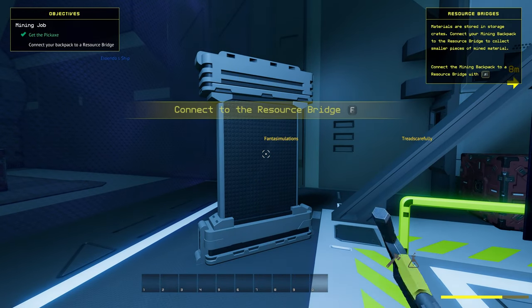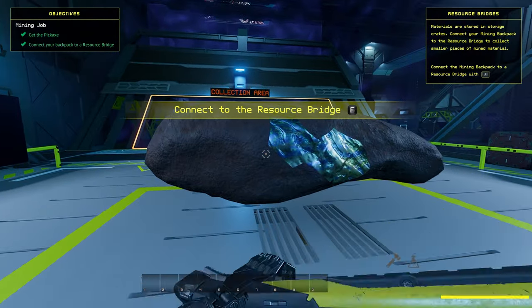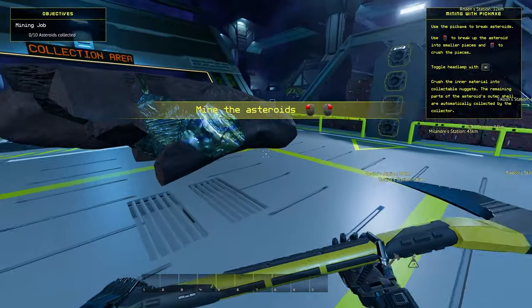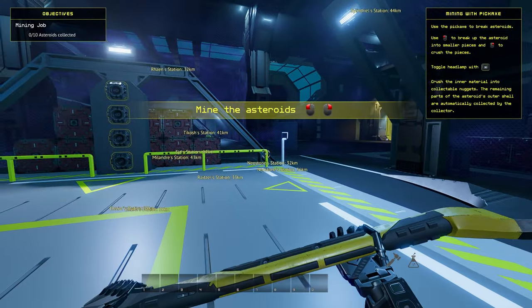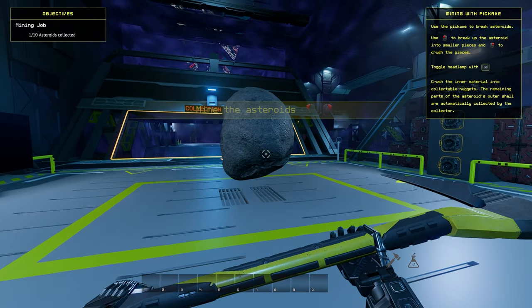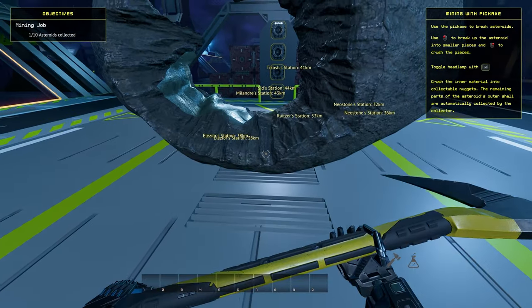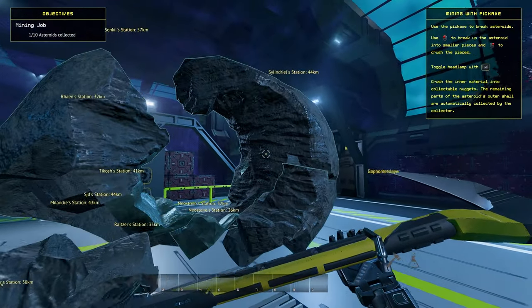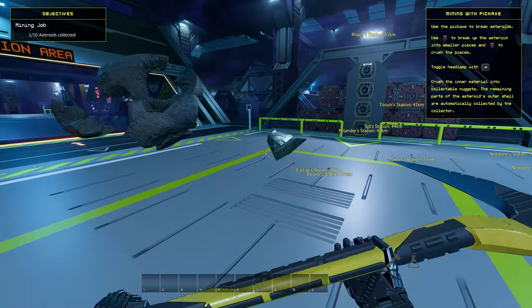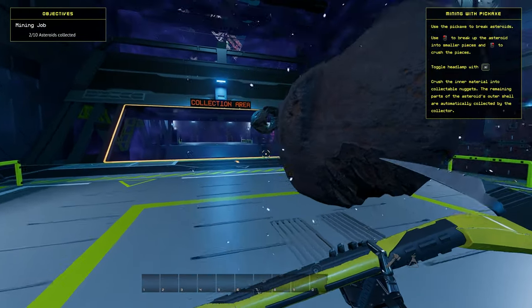Next up is the mining job. After picking up the pickaxe, you'll want to connect yourself to one of the resource bridges on the wall. Then you can start cutting apart asteroids. The game wants you to use right click to break up the core material; however, for the tutorial, you can also just use left click and toss the parts off to the side. This won't help you when doing the job normally though, as materials broken this way won't reward you with any credits. After you finish this part of the tutorial, you'll be allowed to keep the pickaxe.